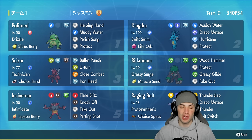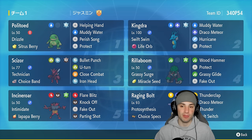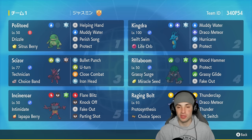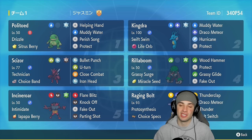Kingdra's best friend is Politoed, rocking the Drizzle ability so rain starts every time it's on the field. It has Citrus Berry, Helping Hand to boost Kingdra's damage, Muddy Water, Perish Song which comes in clutch, and Protect. The rest of the team includes Rillaboom for terrain and grass damage, Incineroar for attack drops — both have Fake Out. Rounding out the team: Choice Band Scizor for physical damage and Choice Specs Raging Bolt for special attacking. Rental code is in the top right corner.